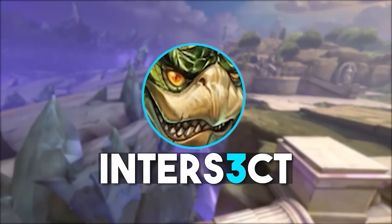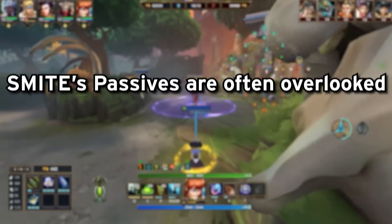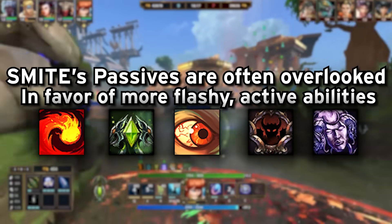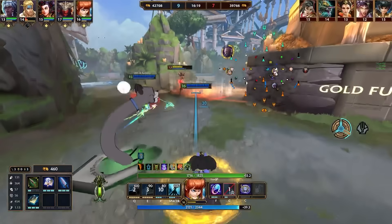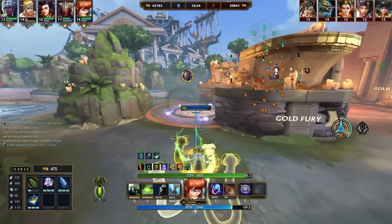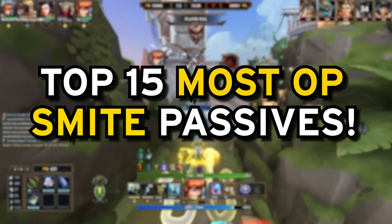Today we become legends. Smite's passives sometimes go overlooked in favour of more flashy abilities that have an active use, but some of them are ridiculously good, whether it be amping up your other abilities, giving a bunch of free stats, healing your entire health bar, and more. So let's dive into my top 15 most OP passives in Smite.